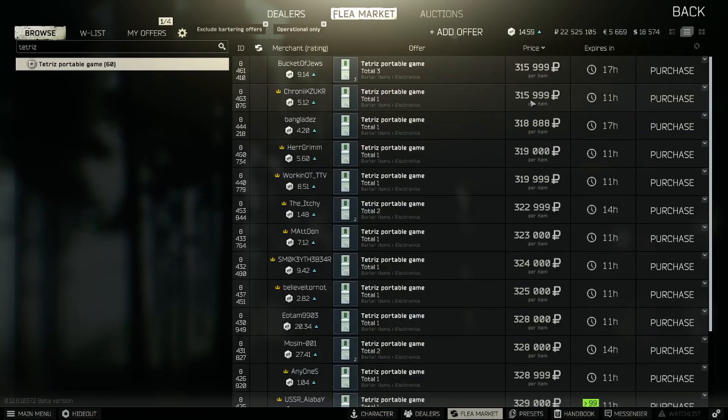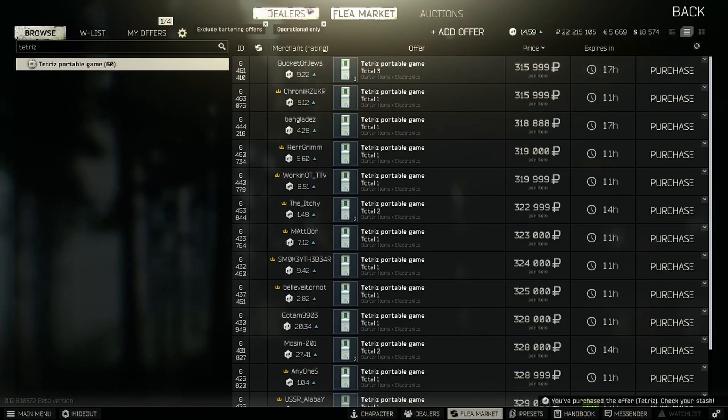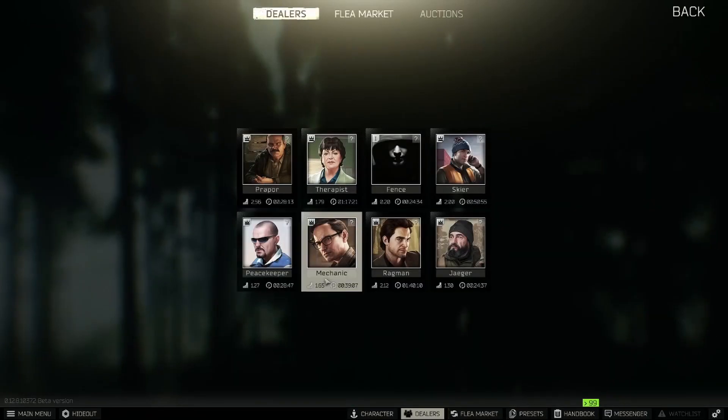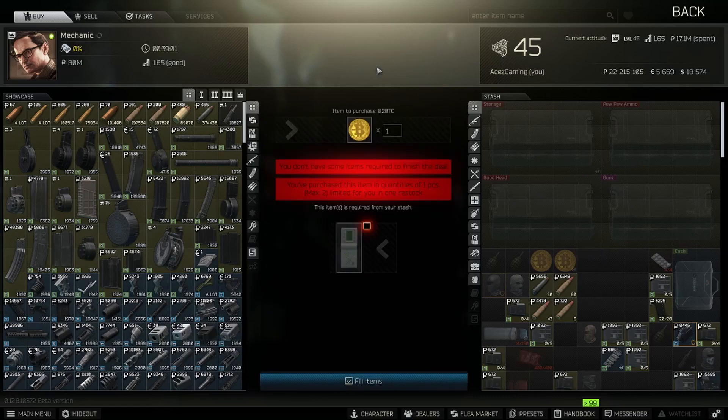That 310,000 area is going to be our high money point for Tetris. A lot of people are either finding Tetris in-game or buying two Tetris and then they're limited for the restock. So right there at 310,000, that's an easy 5,000 profit. We just got that for 310,000 and we can afford at least one more. We're going to sell that to Mechanic or barter it and then we're going to get a Bitcoin.